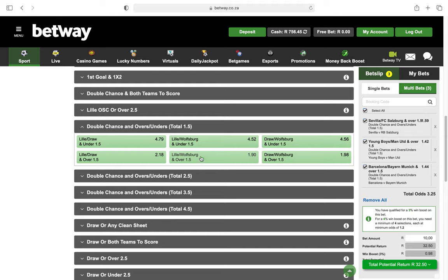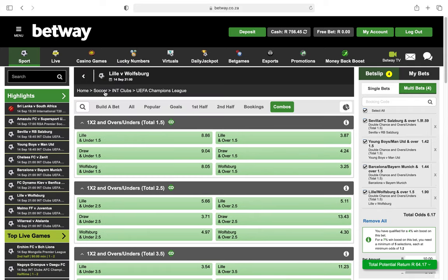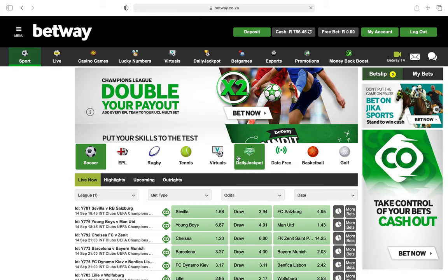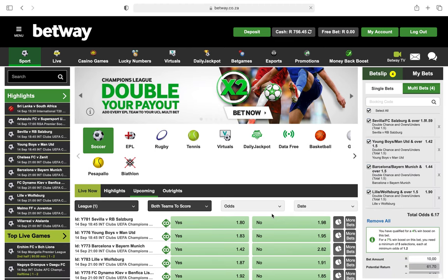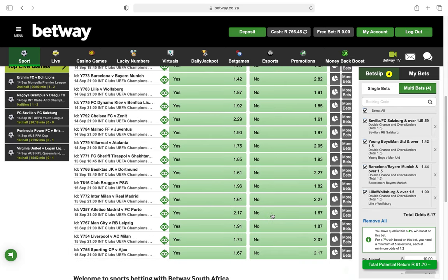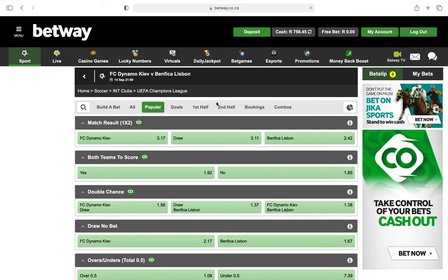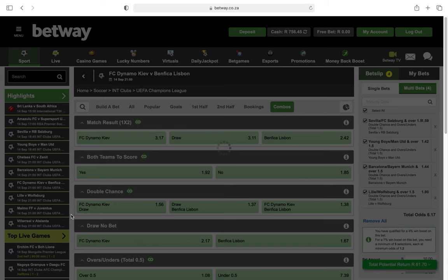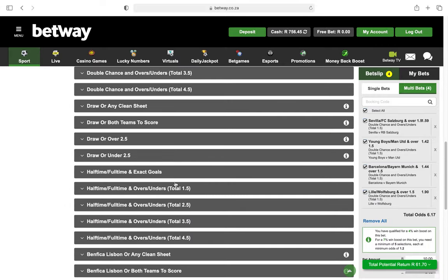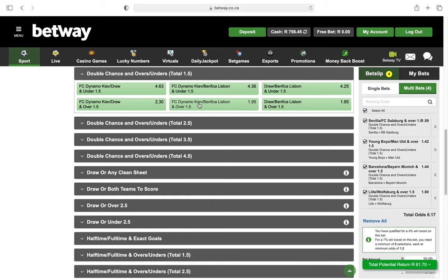Next is Wolves — selecting double chance over 1.5, that's one, two, three, four. Then Dynamo Kiev versus Benfica — go to More Bets, Combos, go down to double chance over 1.5, and select that one.